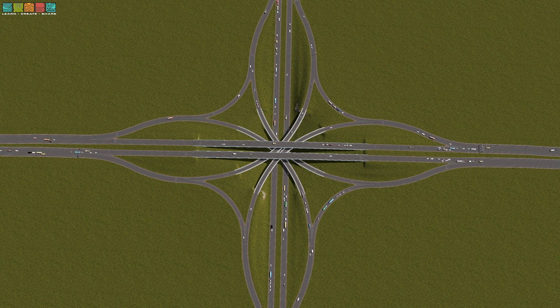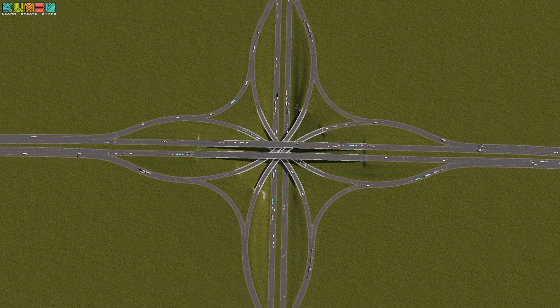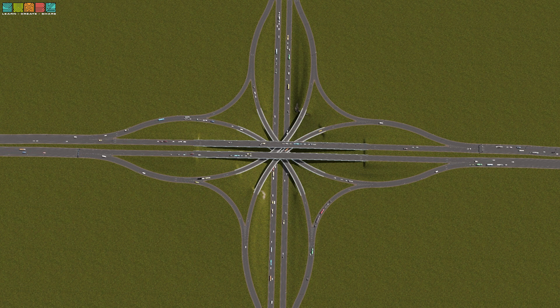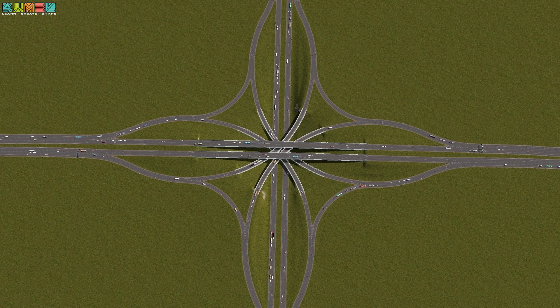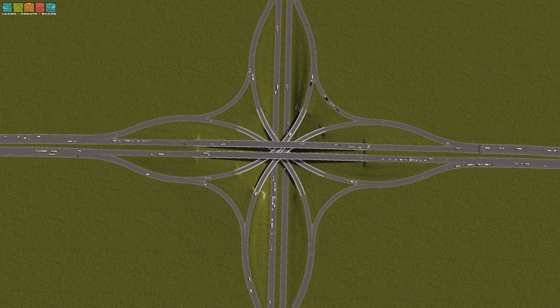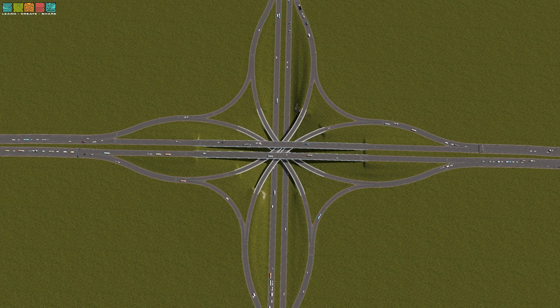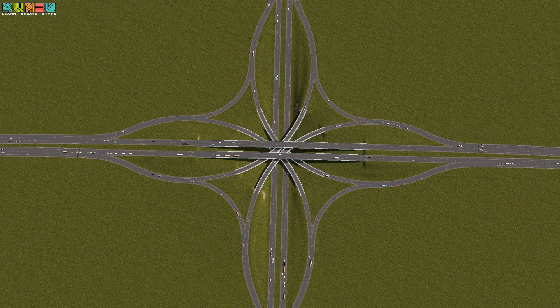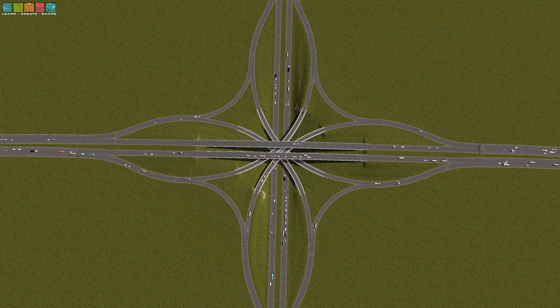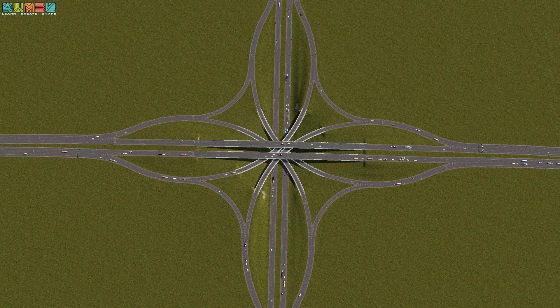System interchanges are for connecting one highway to another. Service interchanges are for getting traffic on and off the highway. I think that's where a lot of people get tripped up — they say, why didn't you just build a stack? I show all kinds of interchanges in previous videos, and people always say it's not free-flowing, therefore it's a failure. I argue against that. It's important to have smaller interchanges as well, because not everything can be a stack and not every intersection can be free-flowing.